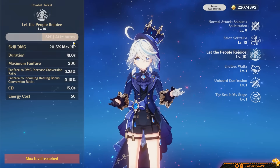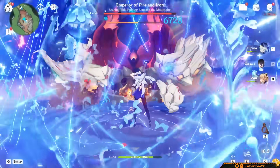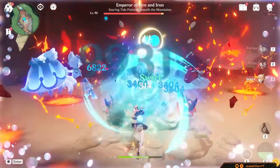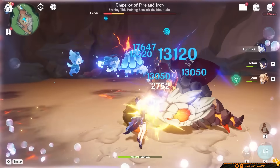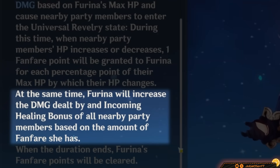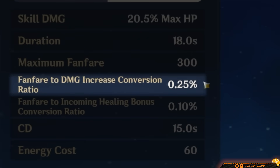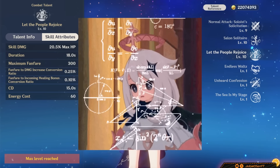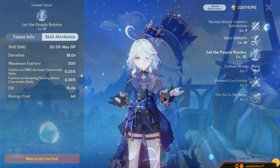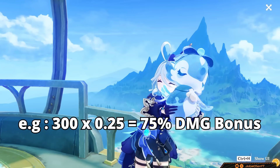Now for the meat of Farina's kit: her burst. Farina deals some AoE hydro damage, then applies the universal revelry state to your teammates. This means every time your party members gain or lose a percentage of HP, Farina will gain one fanfare point. Based on how much fanfare she has, Farina will increase everybody's damage bonus percent. The damage bonus has a conversion ratio of 0.25%. Multiply 0.25 by the amount of fanfare points you can generate. She can have a max of 300 fanfare points, meaning at max stacks she can provide a 75% damage bonus.